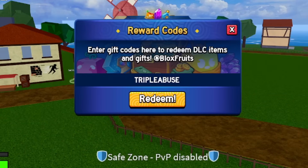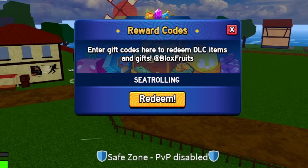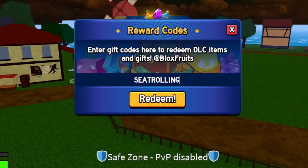Next code is 'seatrolling' — go ahead and redeem it all uppercase: S-E-A-T-R-O-L-L-I-N-G. Redeem this code for a 20-minute XP multiplier right now.